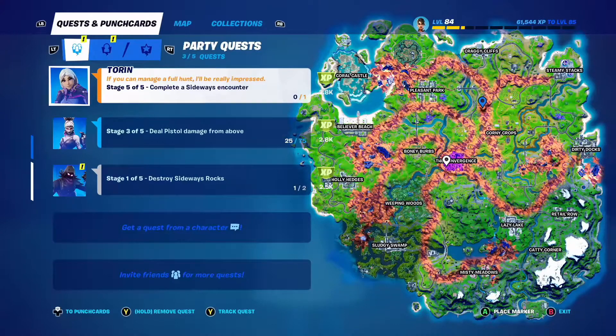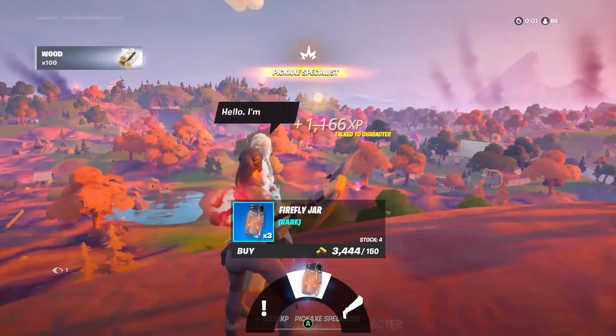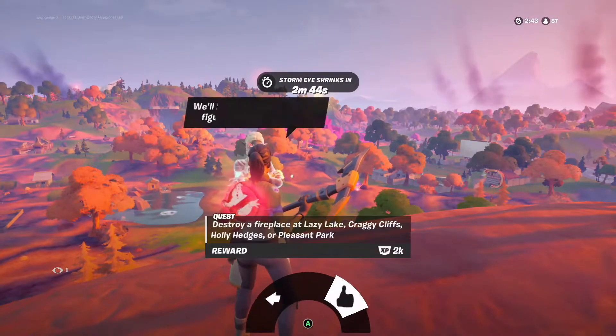That blue pin shows where she is — just north of Corny Crops and south of Craggy Cliffs, in between the two. So there's Ember. She sells Firefly Jars too, and the Dub Exotic.